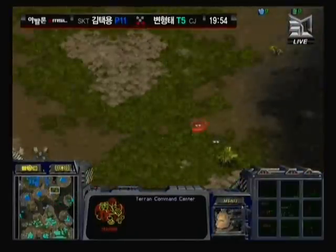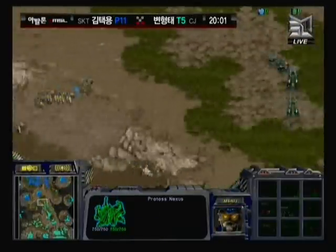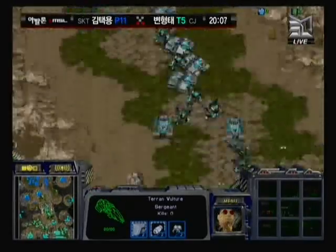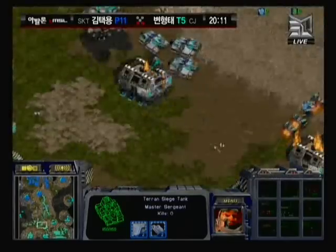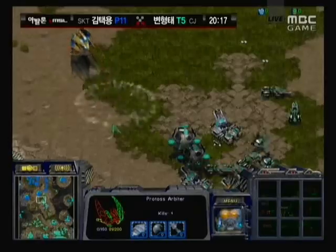Iris is going to unsiege and press in, and Bisu will have absolutely nothing to oppose him. Bisu actually put up a pretty good fight, and I almost want to call this a map victory — iris actually played this really well between the harassment and the nice defense. But now a huge mech army is just marching forward, and Bisu needs stasis. I don't think he has any left in his arbiters.